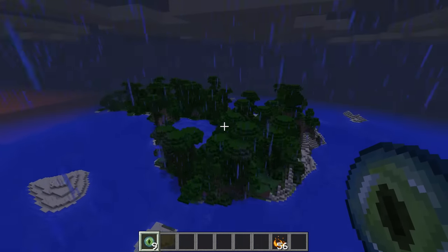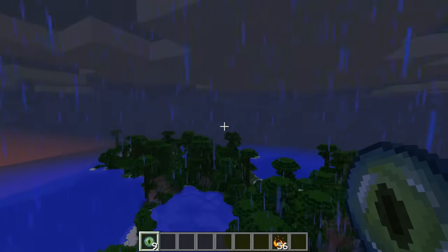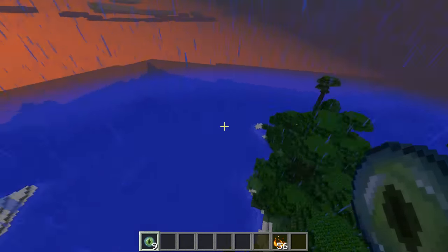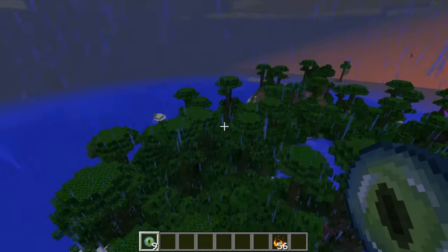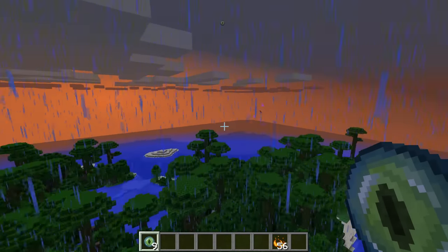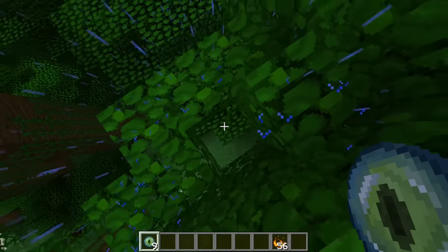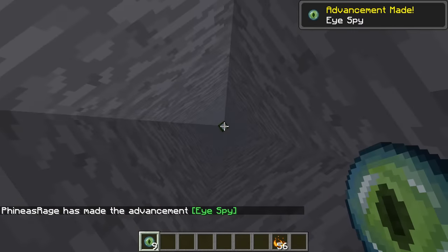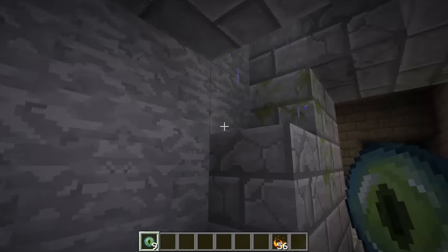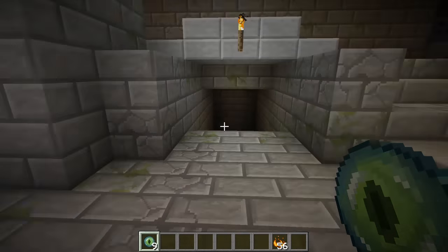The Eye of Ender finally turned around — it looks like the Stronghold is somewhere in this jungle. From multiple throwing points we triangulate it's around here, so we're going to dig straight down and see what we can find. We went way down to about Y=45. Be careful: if you're in survival and a block takes a little longer to mine than expected, it's not a real block — it's a silverfish. Don't dig that block; dig around it instead.